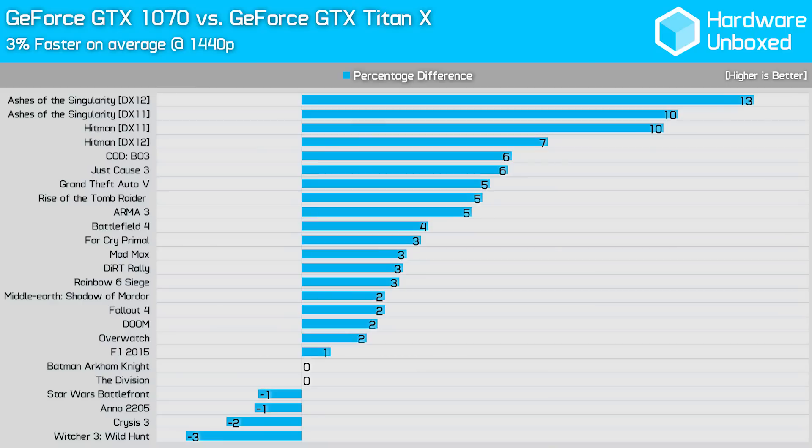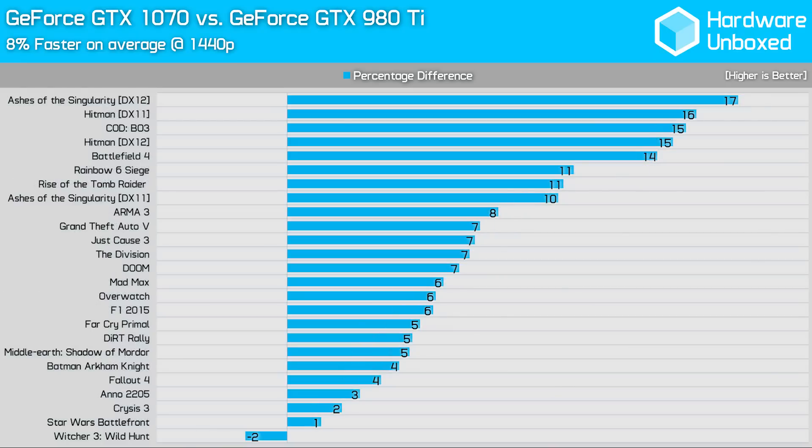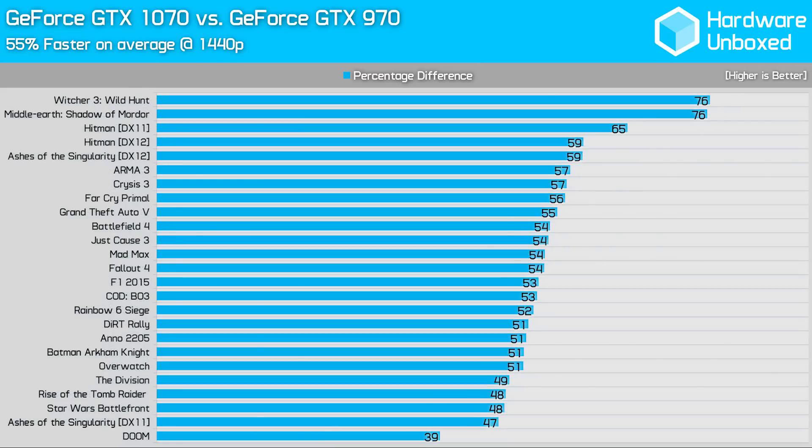At 1440p the 1070 is just 3% faster on average than the Titan X — not a great deal of change from the 1080p results. Against the 980 Ti, the 1070 was on average 7% faster at 1080p; the only game where it lagged behind was The Witcher 3 by a slim 4% margin. At 1440p the 1070 is 8% faster than the 980 Ti — a good showing. For GTX 970 owners, at 1080p the 1070 was on average 50% faster, up to 61% faster in games like Far Cry Primal and Hitman. At 1440p the lead extends to 55%, with Arma 3 benefiting greatly once the CPU bottleneck is removed.